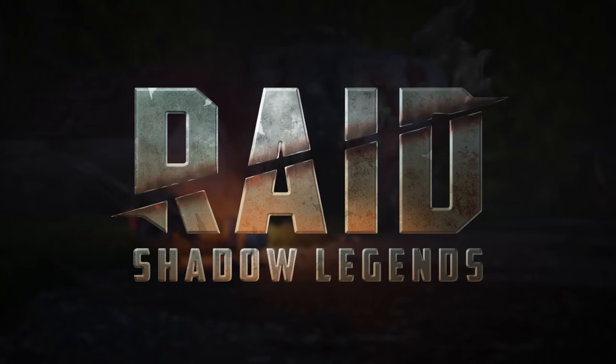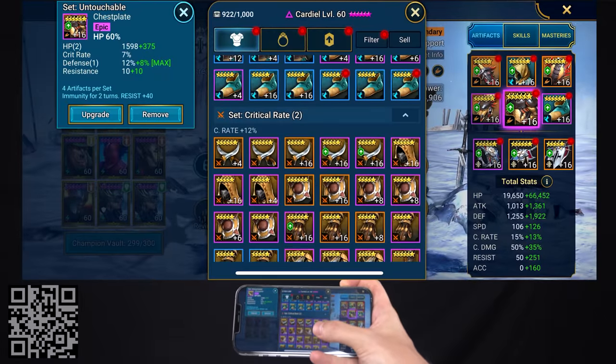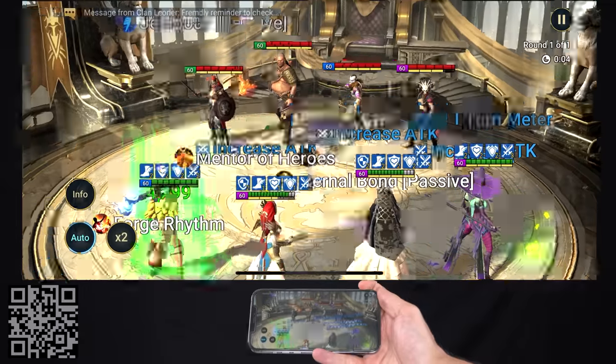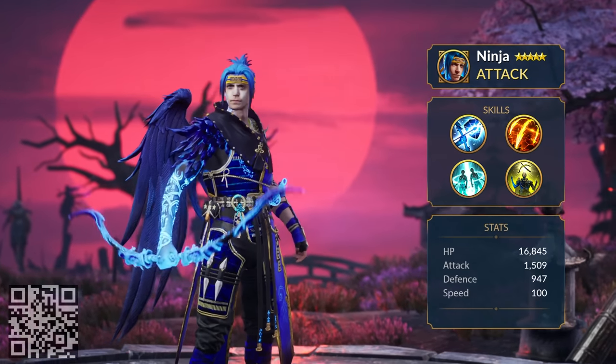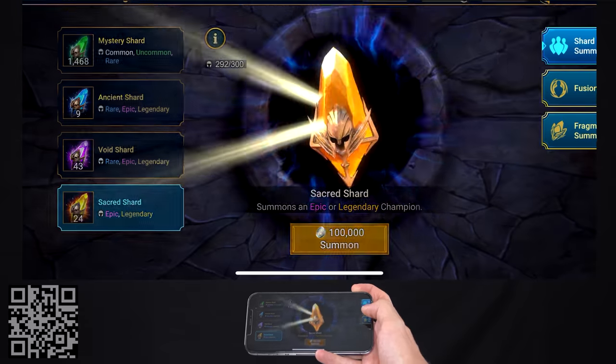Ladies and gentlemen, take a break from what you're doing right now because I've got some pretty exciting news from today's sponsor, Raid Shadow Legends — the game that everyone has been playing. You can collect over 500 champions, gear up with hundreds of artifacts, go up against giant raid bosses, dungeons, and fight other players in the arena. Raid just released a brand new legendary champion designed after the popular streamer Ninja — he's part of the new Shadow King faction and wields both a katana and a bow and arrow.